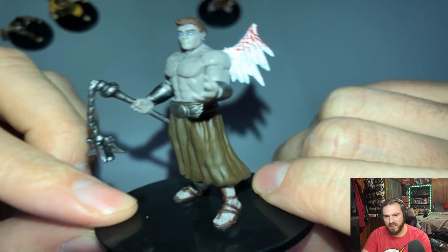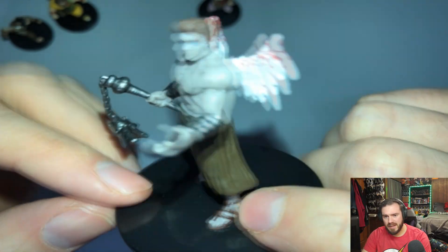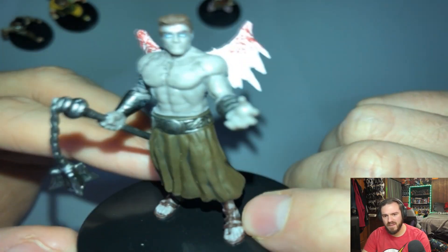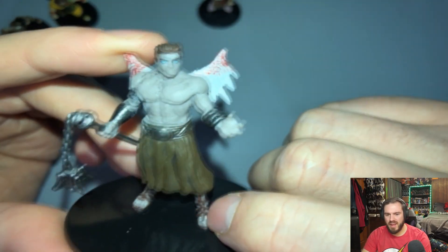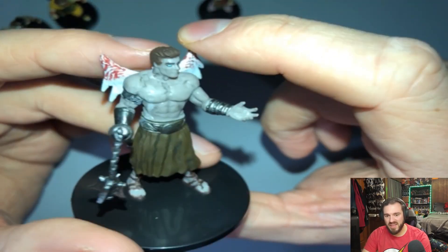That pale gray skin, those blue eyes, brown hair — this is a really cool figure. I love the eyes on it and the pale gray skin. It looks like a fallen angel. I just love the clipped wings and the blood — that's so cool.